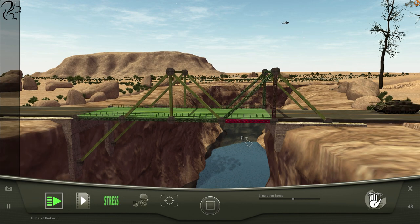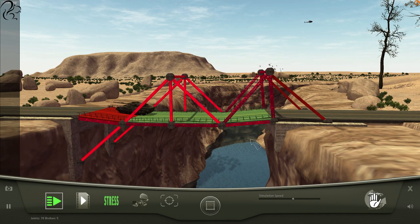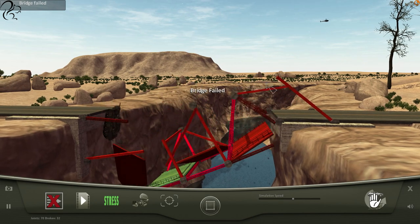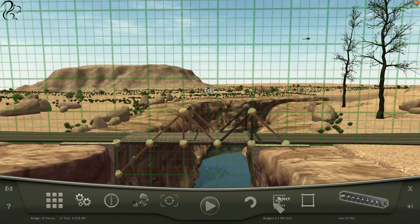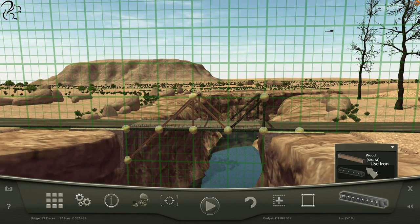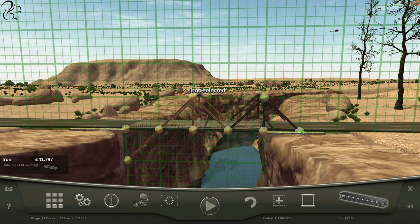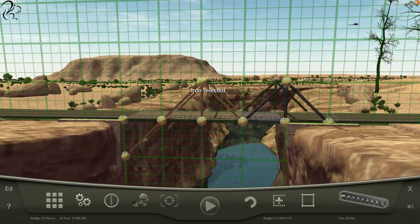30-ton tank — you're going down! Oh — oh look, it nearly worked! It nearly worked, it was just that bit. Right okay, let's get rid of that. Replace that with iron — that's the weak point.